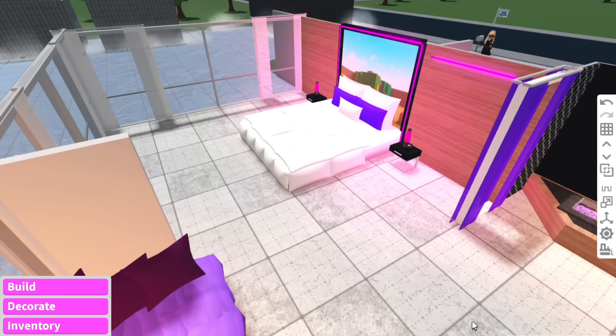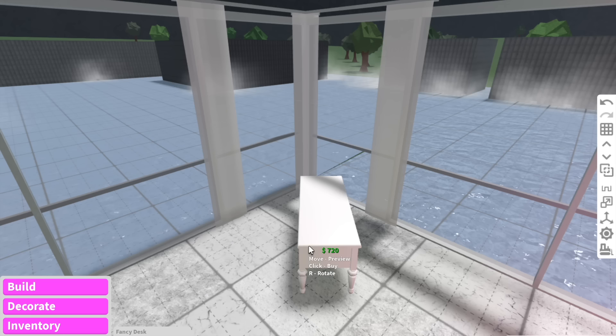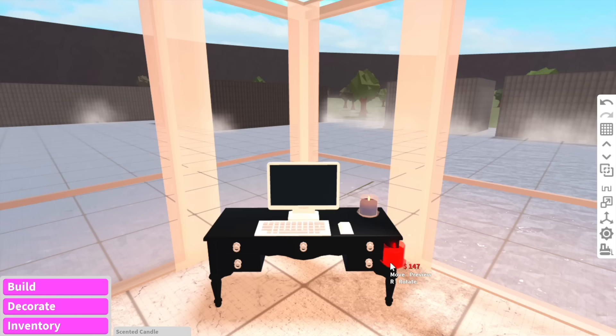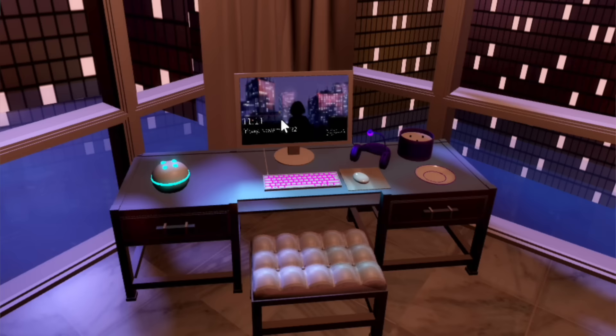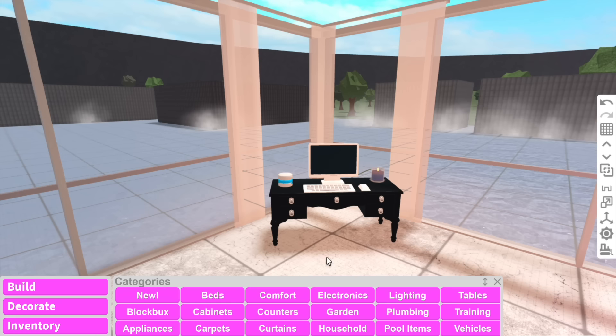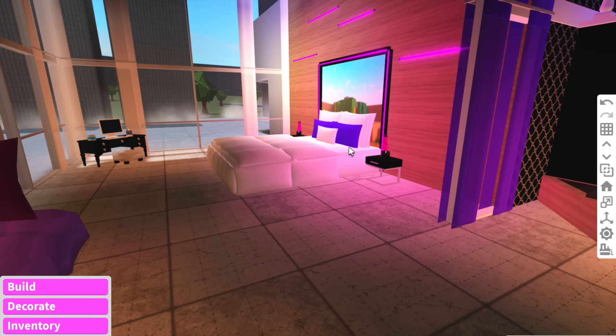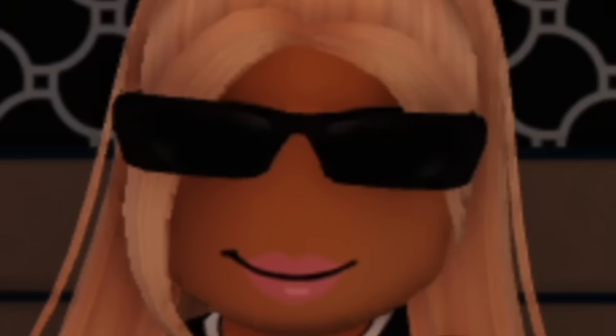Now we can do the little desk in the corner. This is what the desk looks like — I feel like this fancy desk is kind of similar. On top they just have a little computer, a little candle, and I'm pretty sure that's an Alexa — so we'll just make our own Alexa. It kind of looks like a sandwich, but it's fine. Finally, we just need a little stool. Did you guys know that the Royal High apartment was based off a real life apartment? This is the real life apartment. Okay, the apartment is done!